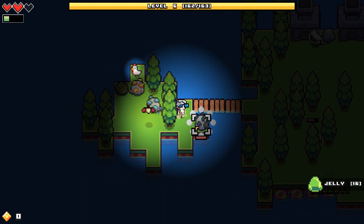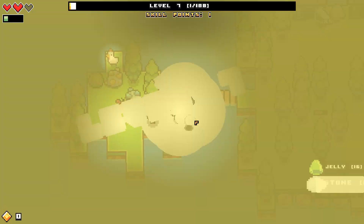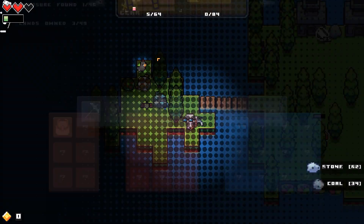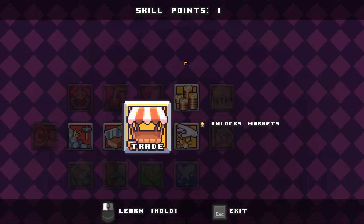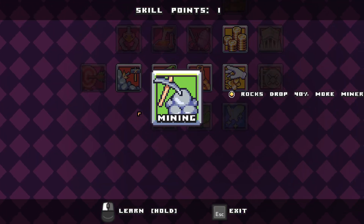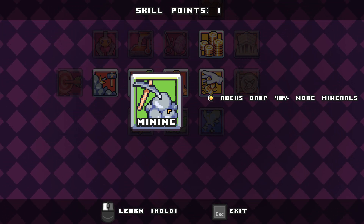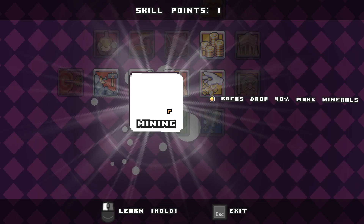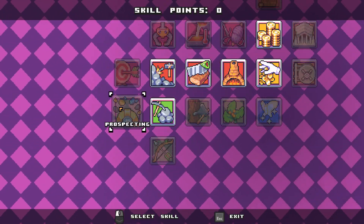I was a little worried I was going to destroy the bridge. Is the chicken stuck? Okay, max markets - wood cutting: trees will do more wood; mining: more minerals. I like that. Hunting and prospecting, okay.